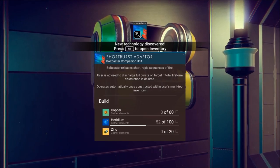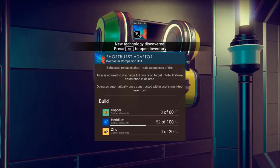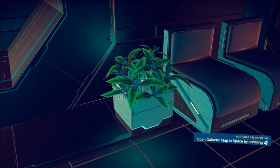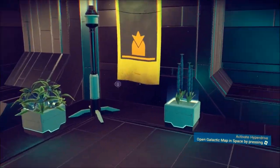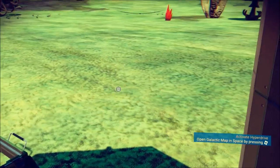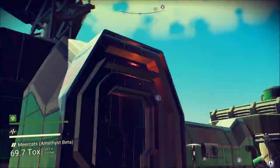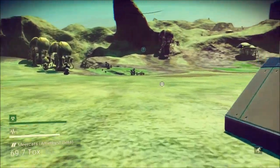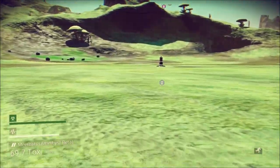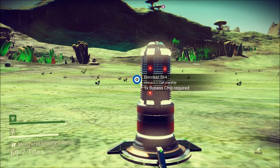Short burst adapter — bolt caster releases short rapid sequences of fire. User advised to discharge full bursts on target if total life-form destruction is desired. I only wish to probably destroy it. I got that already. Man, I can't go out that way. There are loud sounds. What's this? Oh, cool starship — I just want to see how it works. Haha, yep, that's what it does.